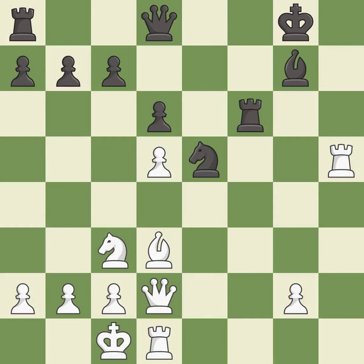Castling gets the king to a safer square, out of the center of the board, while also developing a rook. Castling to the opposite side of the board as the opponent normally leads to a sharp, attacking game. It is good — this is an equal trade.